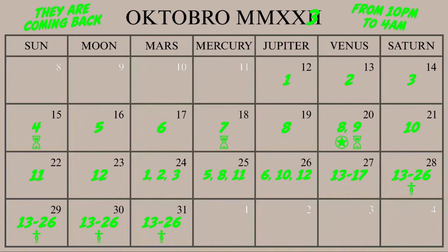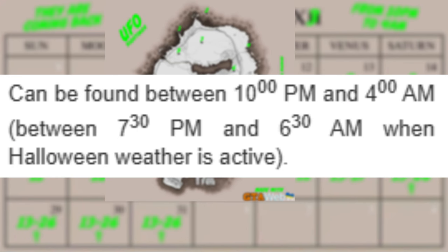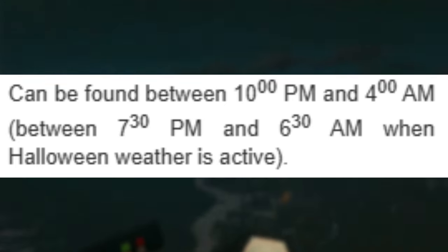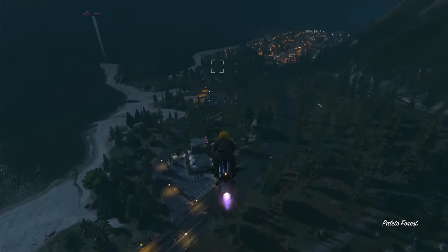Starting on the 28th, you can be abducted by UFOs 13 through 26, and those will stay every single day through the 31st. You can see locations 13 to 26 on the map. To know when the UFOs are out, pull up your phone at night — when there's an alien emoji symbol under the time, that's when you can get abducted. Just go up to any of these UFOs to get abducted.